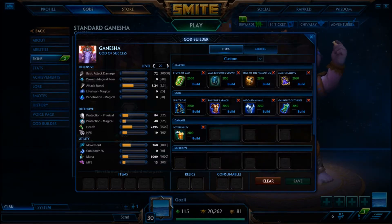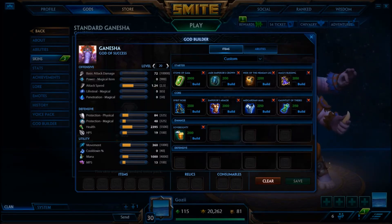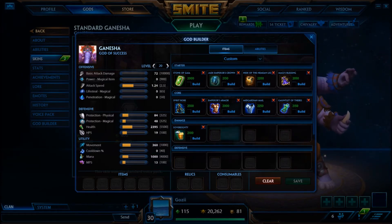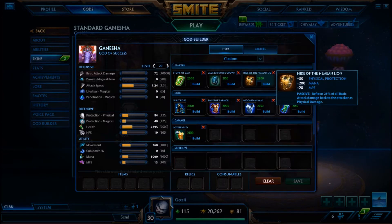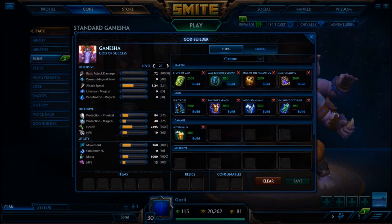Jade Emperor's Crown has a passive where enemies within 55 units have their physical power reduced by 30. If you rush it third and go back to duo lane, the hunter is suddenly not as strong. It's also very effective against warriors — if a warrior is only building Warrior Tabi for power, you've essentially taken away most of their physical power just with this one cheap item. It's a good aggressive item for supports like Bacchus or Aries.